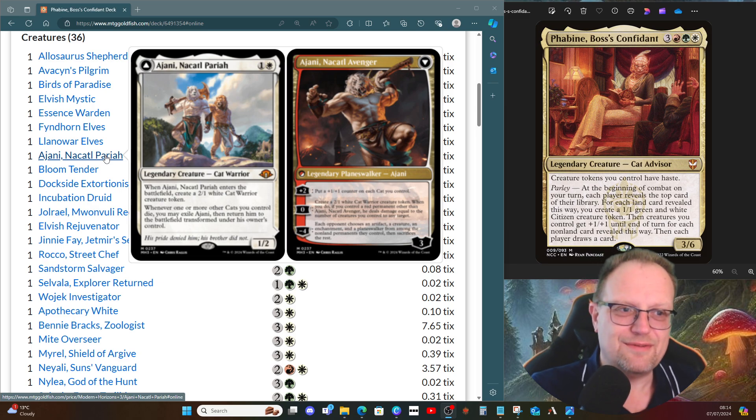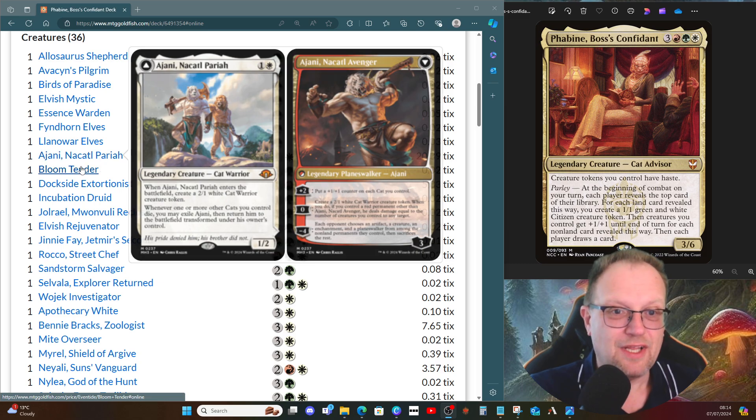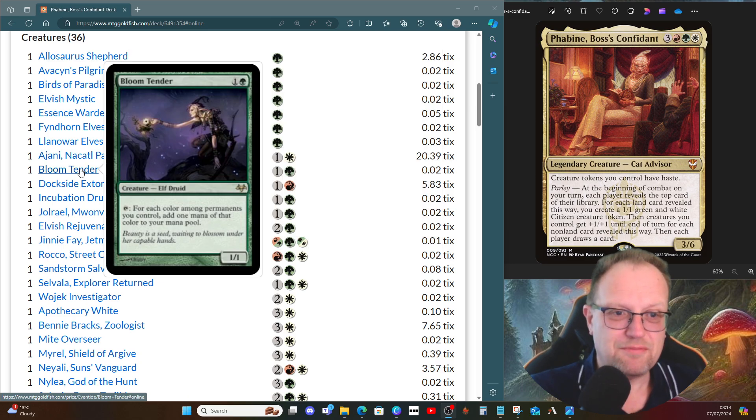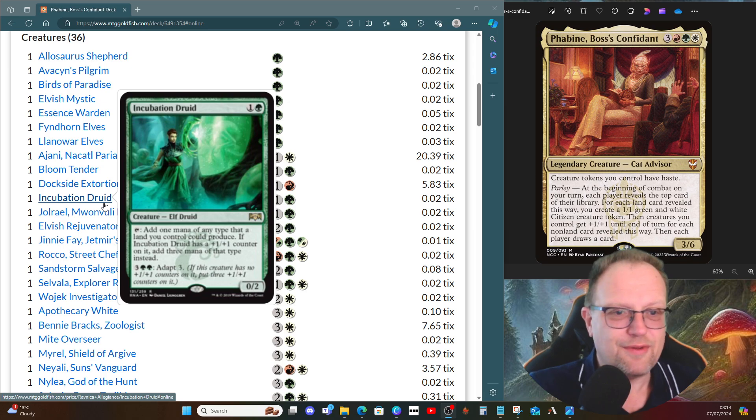From there, Ajani, Nacatl Pariah. If you've seen the deck tech I did on it the other week, you'll know I enjoy it. It's here — you don't have to play it, but a bit of cat synergy is always quite nice. If we get them flipped into the Avenger, and for Phabine's back, you start making Phabine big, which does help. Gloom Tenderer is here because we want to be adding three mana by tapping one creature when we can. It's a red deck — Dockside had to be here. Incubation Druid helps with our mana.